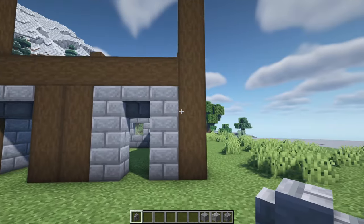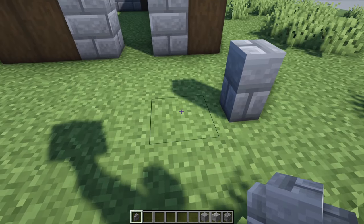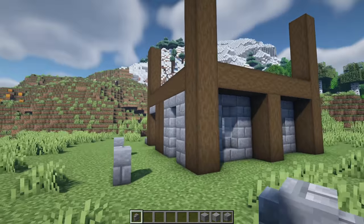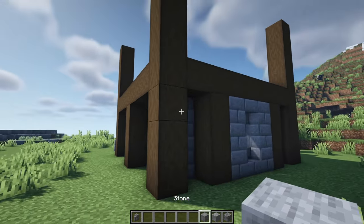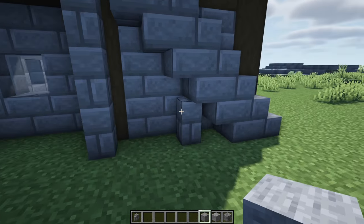Around the front of the build from the right hand side pillar, leave a gap of two and on the third block add a stone brick wall, then leave a gap of three and add another one. That is all of the stone brick placed. Now you can go around and mix in some cracked stone bricks and andesite stone as much as you want, not forgetting to switch out the variants like the stairs and the walls too.